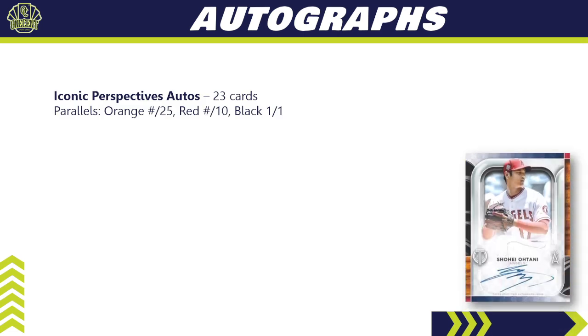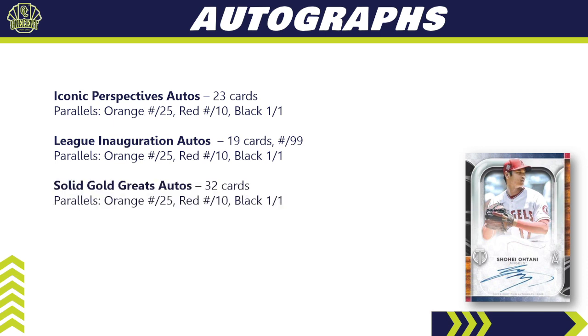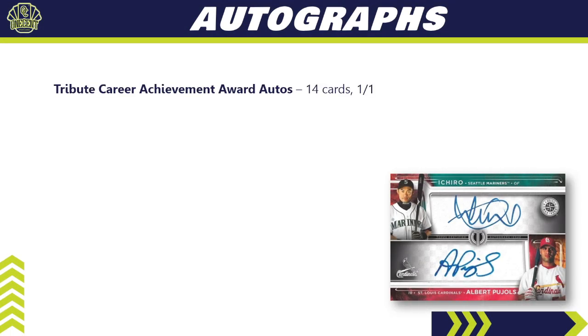For the autographs: the Iconic Perspective Autos has 23 cards with an orange, red, and black parallel rainbow. The League Inauguration Autos — featuring more rookies and young stars — has 19 cards all numbered to 99 with a small parallel rainbow. The Solid Gold Greats Autos is new for 2022 with 32 cards and an orange, red, and black parallel rainbow. The Tribute Autos — the most common — has 84 cards with a full parallel breakdown of blue, green, purple, orange, red, black, and printing plate one-of-one.